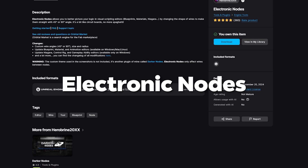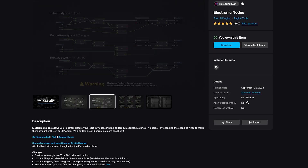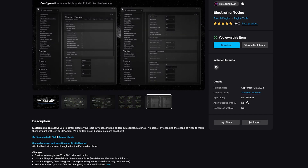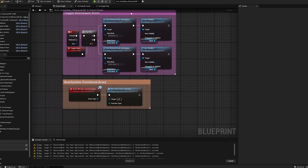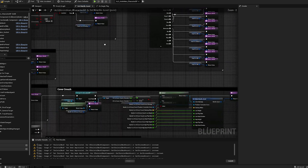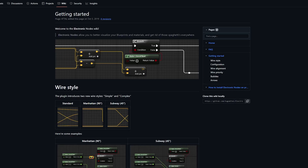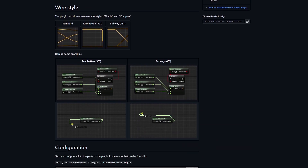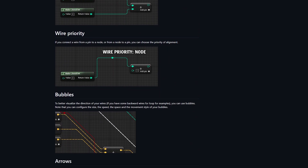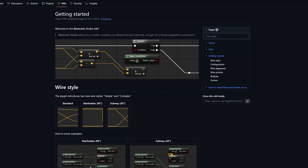Last but not least, the bonus package: Electronic Nodes. This one is for all the Blueprint users out there. It doesn't add new assets or mechanics, but trust me, it's a lifesaver when it comes to organizing your Blueprints. This plugin helps you organize your Blueprints by converting those spaghetti-like connections into clean curved wires. It also allows you to customize the wire color and spacing for better readability. A great advantage of this is that it will speed up debugging by making it easier to follow connections between nodes. With Electronic Nodes, you can focus more on creating complex gameplay systems instead of worrying about messy wires. It's a quality of life improvement that every developer can appreciate.